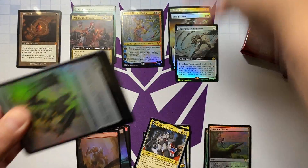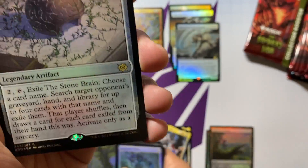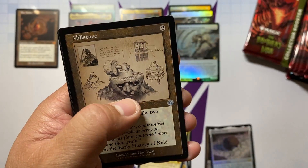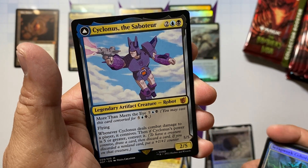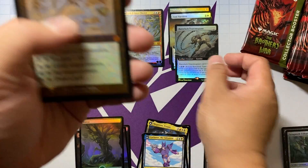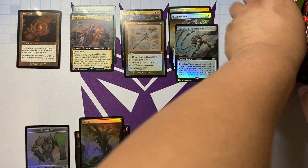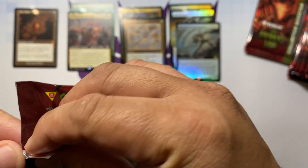The only counting I do is the number schematics — as if I could pull one, but we'll see. The Stone Brain for our foil rare, Faithful Handoff, Wreck Hunter, Sigil of Valor, Millstone, Rune-Chanter's Pike, and Cyclonus the Saboteur for the transformer. And a Staff of Domination — that is a pretty sweet pull, that's a mythic! Definitely want to keep that. Just missing the number treatment, that would have been an amazing pull.